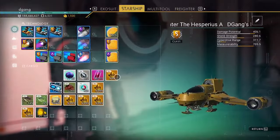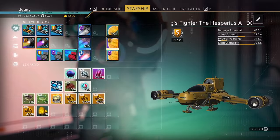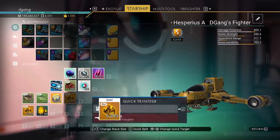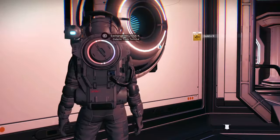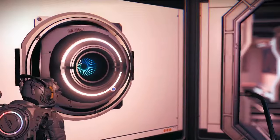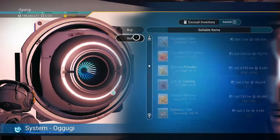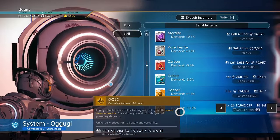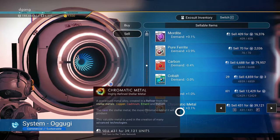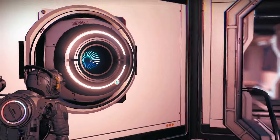Now, while I'm here, I happen to have some gold. I'm going to sell some of it. I use gold for building a lot of solar panels and some other stuff. The gold for 15 million. So that puts me over 200. Thank you for watching.